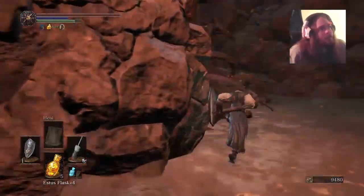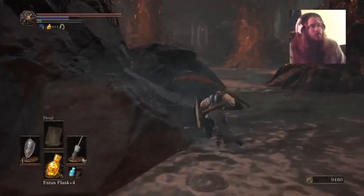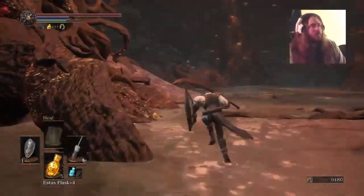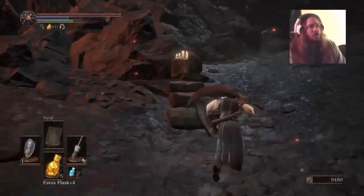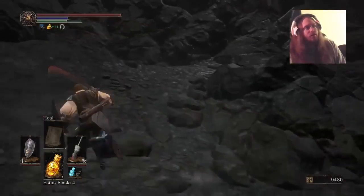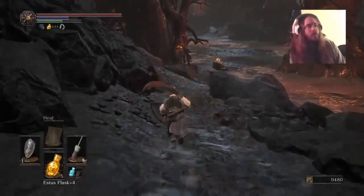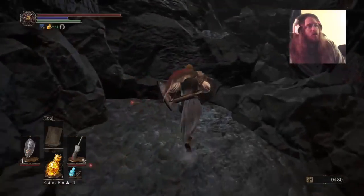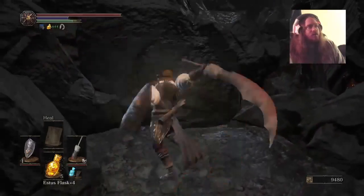Unless this — no, this can't be an optional area because I'm looking for a doll. Maybe turning off that machine did something in Firelink. Maybe that was the whole point of this area. And like I said, the little paths that go nowhere — it's stupid.